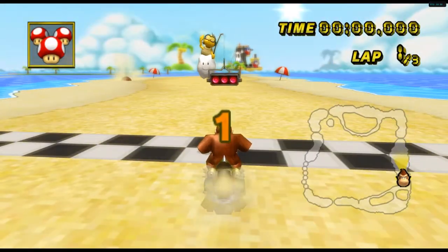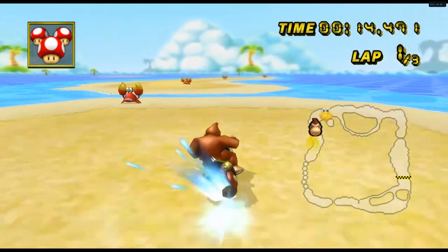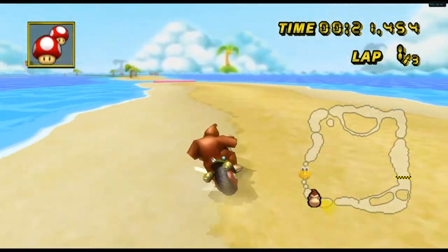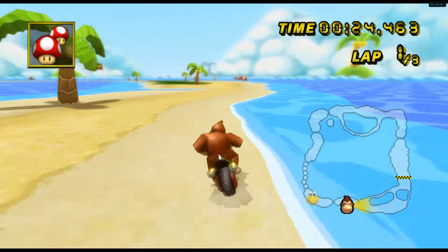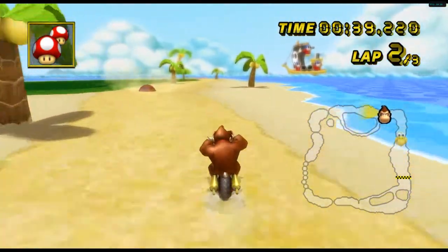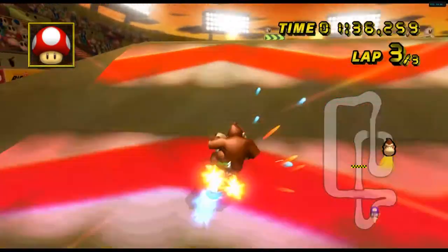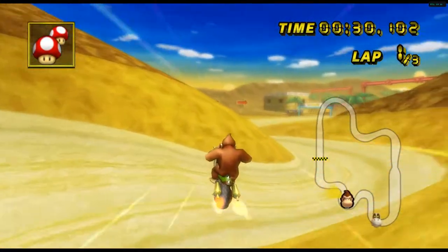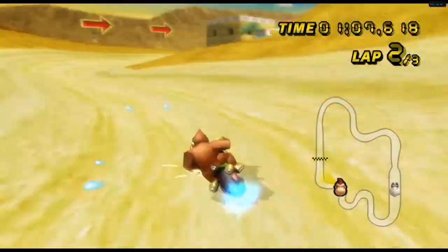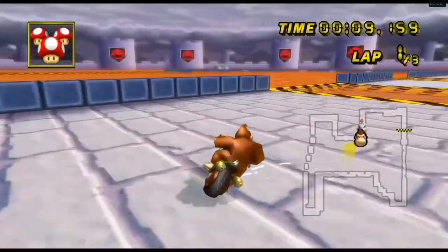Alright, we're on Shy Guy Beach. Hopefully we'll win against even the Expert Ghosts, but I doubt it. I don't like those shortcuts, so I'm only using that there. This is like the one map where I don't know where to use the speed-ups. Why does Donkey Kong sound like an old man when he does wheelies? This feels like an outside driving vehicle for some reason. That was close!